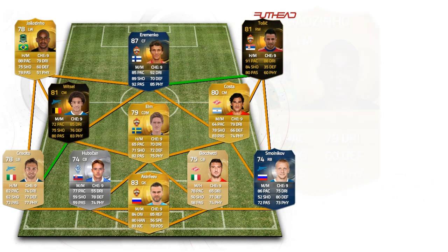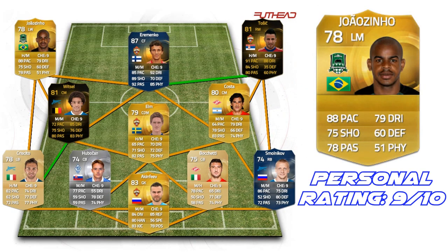Now let's go on to the left wing — we have Jalzino. He doesn't look too special, but in-game his dribbling is crazy combined with his pace. He's literally my favourite left-winger in the game even though he's 78 rated. He's just so good at cutting inside and dribbling around the defence.